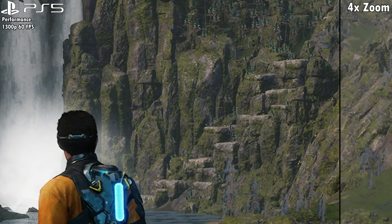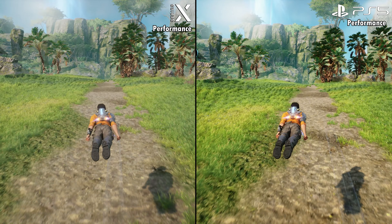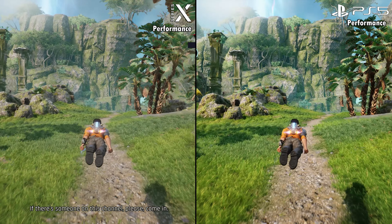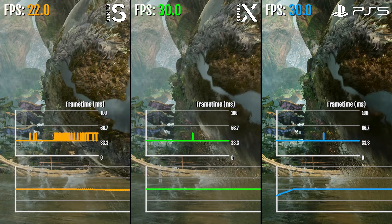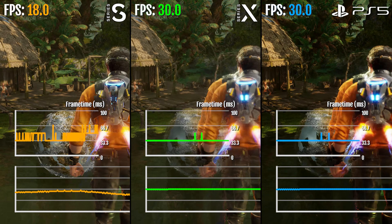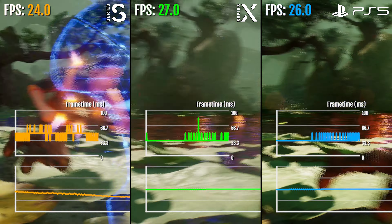Let's now talk about the graphics, the resolution, and the performance. In the demo, there were no graphic mode selections in the menu. Series S was locked to 30 FPS while Series X and PS5 were targeting 60 FPS but never really got there. The final game does have two graphic modes in the menu: quality and performance. Even the Series S has a selection for performance mode in the menu.